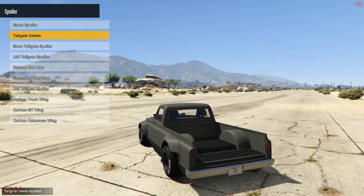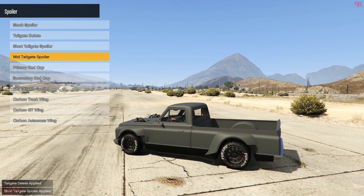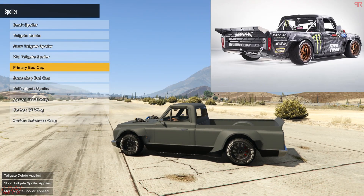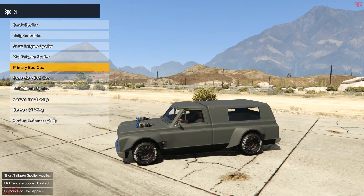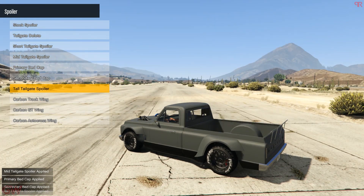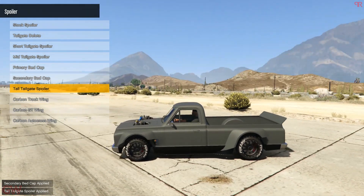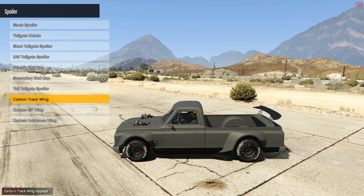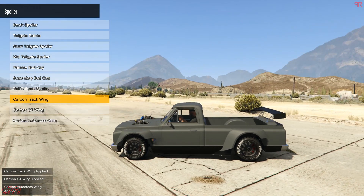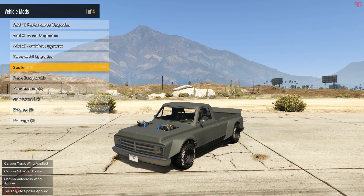Going to the modifications, we have the spoiler options. We can remove the tailgate, and we have the short tailgate spoiler, the medium one — but the real life one has a longer one. There's also a tall tailgate spoiler, and I think that's the closest one to the real life version. We also have track wings, but for this real life build, we'll be going with the tall tailgate spoiler.